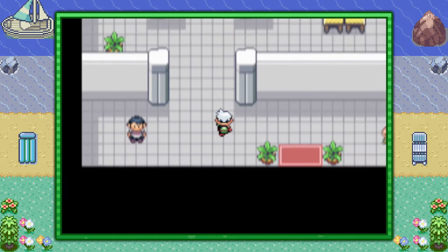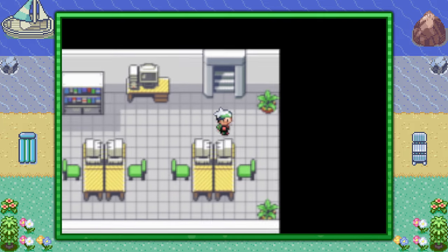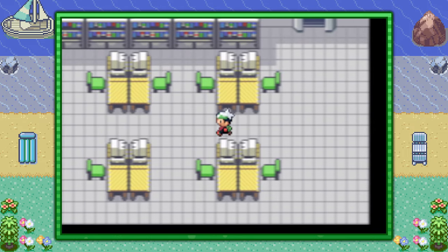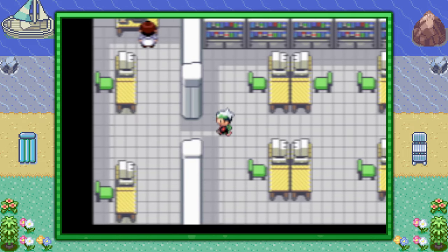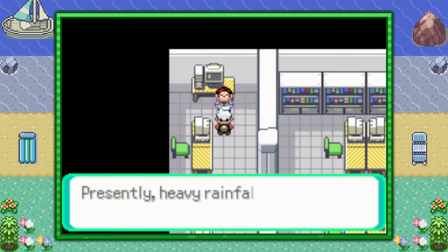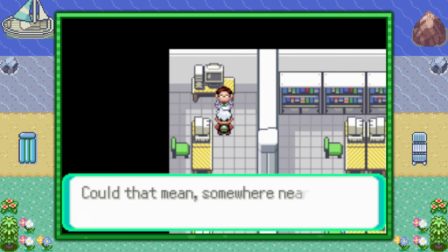Once you're inside, you can find a staircase in the upper right-hand corner that leads you to the second floor, and on the second floor you will find a meteorologist who studies weather across Hoenn. He's going to notice any oddities and tell you about them. If he mentions heavy rainfall like he is doing here in the video, that's not what you want — we're here for Groudon, we need a drought.